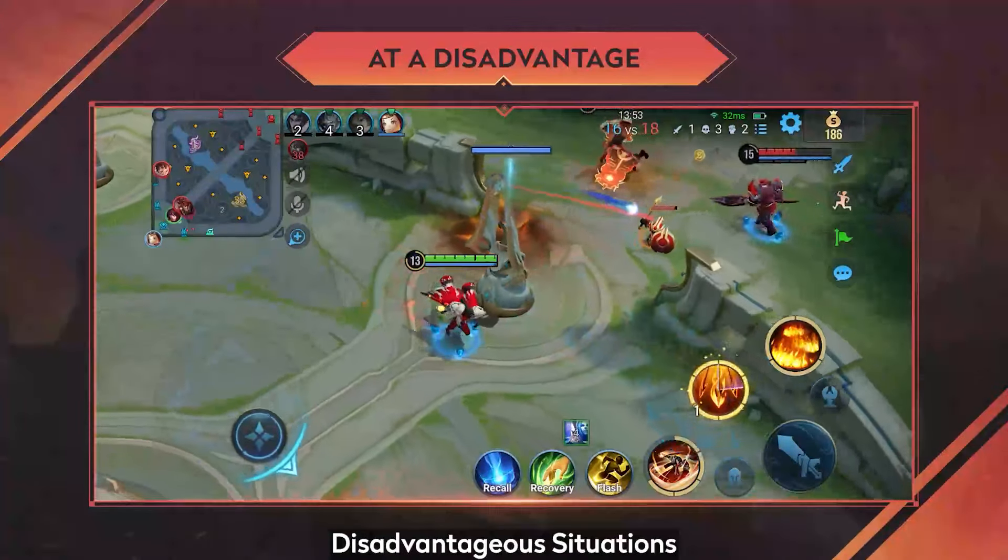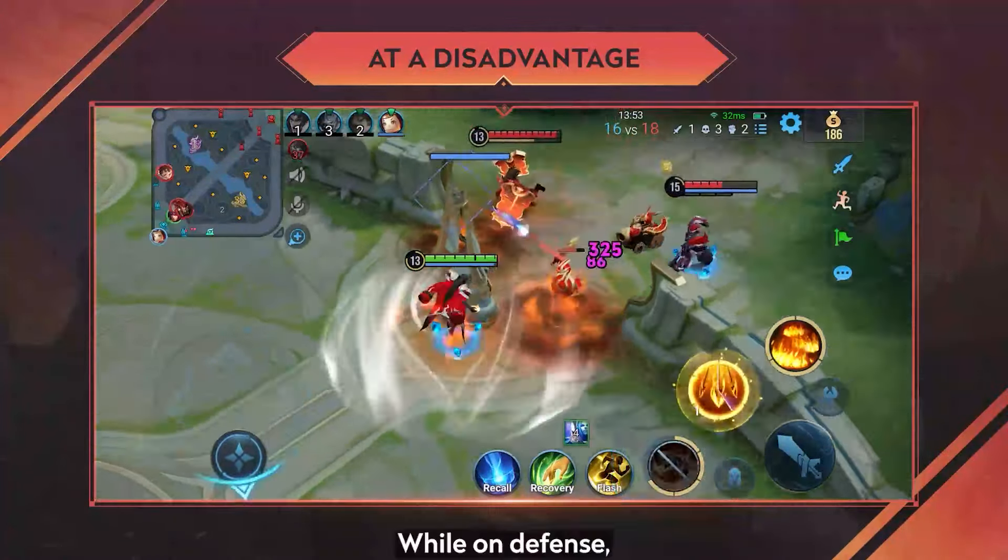9. Disadvantageous Situations: While on defense, Jou Yu can use his fire skills to engulf his own towers in flame and quickly clear the lane, holding off the enemies' advance. He can then wait for the enemy to make a mistake and launch a counterattack.